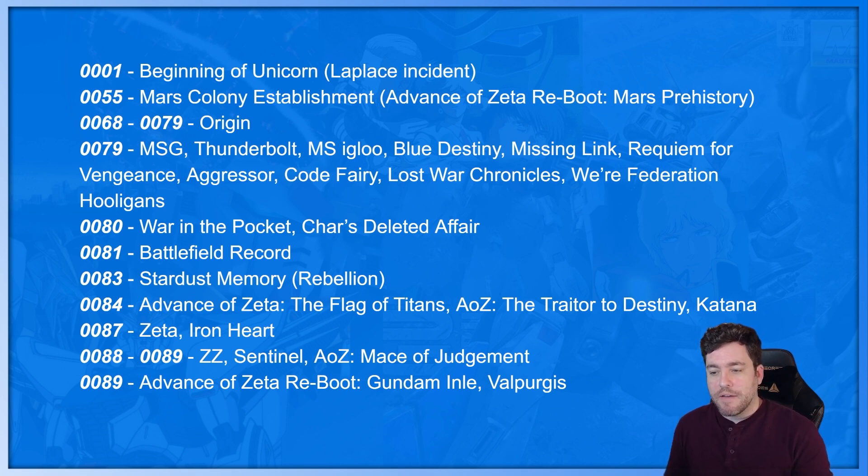0088 and 0089: we have Double Zeta, Sentinel, and another Advance of Zeta — Mace of Judgment. Double Zeta is another favorite of mine, even though the beginning is rough — it's a little goofier, kind of spends its time with somewhat annoying characters, but it pays off in the end. And then Sentinel is just an amazing story. Not just the story, but the designs that came of it — Hajime Katoki started doing mainline designs for Sunrise on the Gundam franchise and has continued to this day. Sentinel kicked all that off.